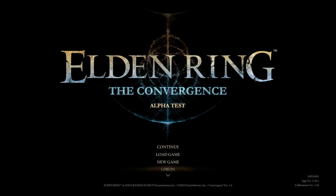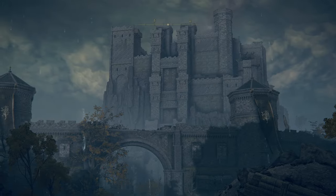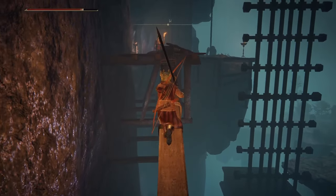What is happening, guys? We're back with yet another Convergence video, this time turning our focus to the latest 1.4 patch. In this patch, the Convergence team has changed up Castle Morn, Stormvale Castle, and Raya Lucaria, and they have also added a bunch of new things for melee builds.